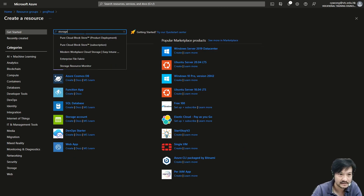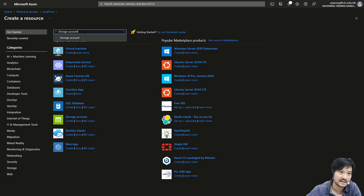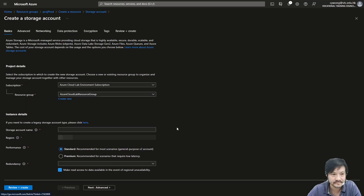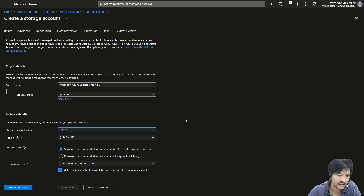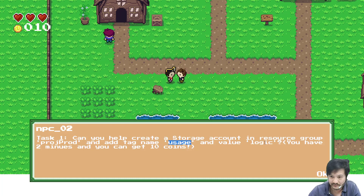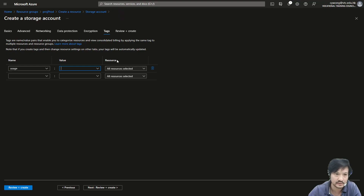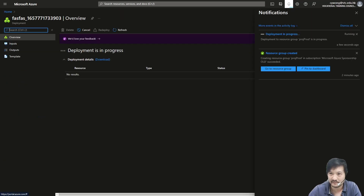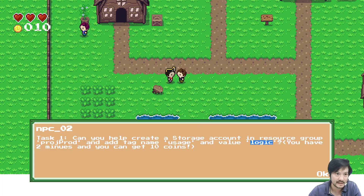Go to the storage account and create it quickly. Make sure you select the correct subscription since your service principal needs to be there. The name should be unique — just randomly input something. The main point is I need to tag it with 'logic' as a logic storage account. Then review and create.